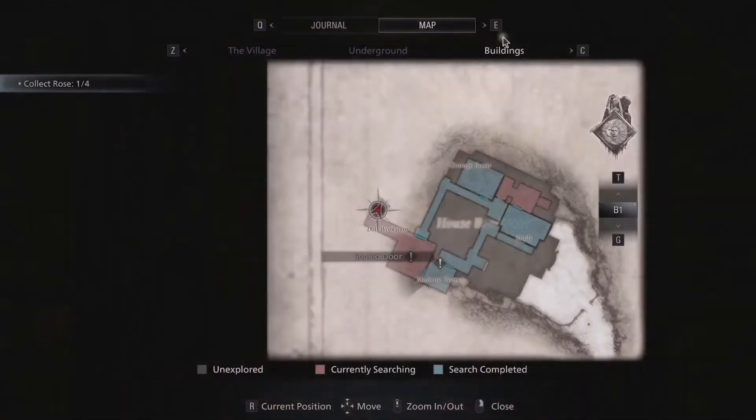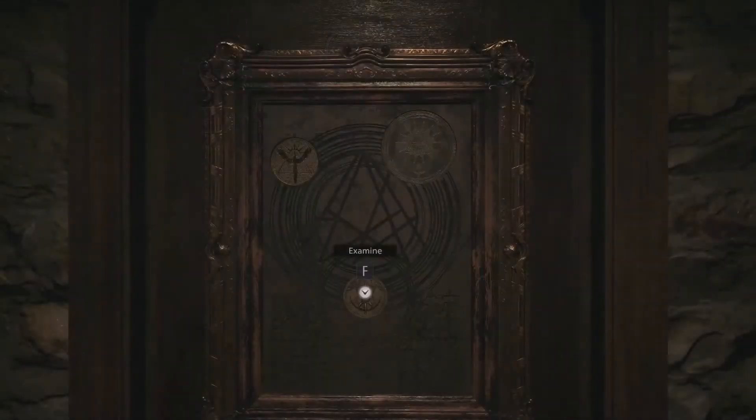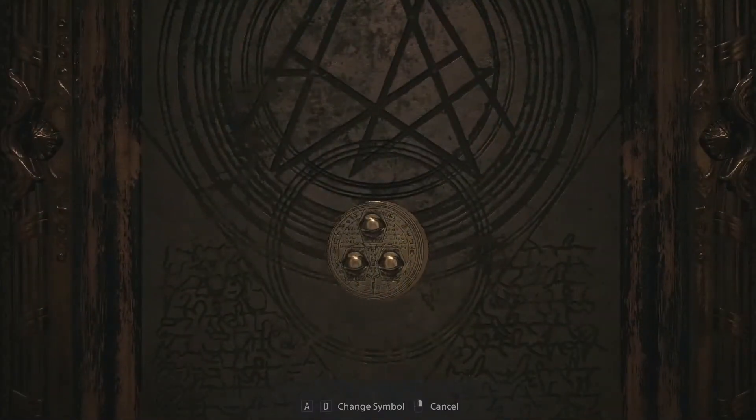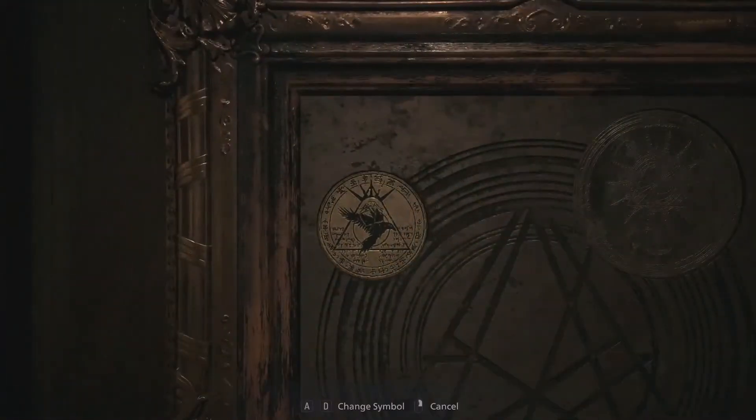The next puzzle is also located at the doll workshop. After you enter the brass medallion, for the bottom one you want to go left twice, then cancel out. For the top left one, you want to go right one, and you don't have to press confirm. This happens automatically, just like the music box.